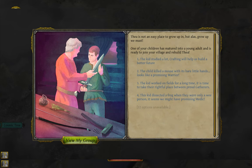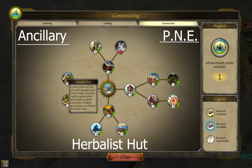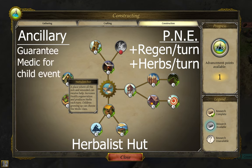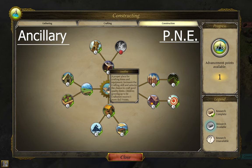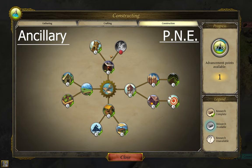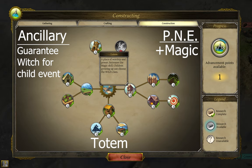Some buildings further affect a growing child's class options. The herbalist hut increases health regeneration for everyone in town and adds herbs to inventory each turn. Its ancillary effect guarantees any growing child has the option to become a medic. The smithy raises the smithing skill of anyone in town and enables good quality item crafting. Its ancillary effect gives any child growing up to be a crafter five bonus skill points.